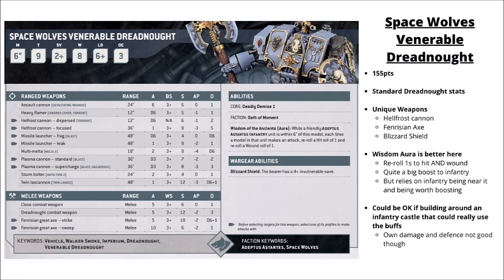The Space Wolves Venerable Dreadnought is 155 points — a bit more normal in the Dreadnought stats, only having a 6-inch movement and no Feel No Pain. Two main things sell this guy: access to the Hellfrost Cannon, Blizzard Shield, and the Fenrisian Greataxe. The Greataxe is kind of fun with a sweep and strike type mode, and the Blizzard Shield gives a 4+ invulnerable save, quite good against lascannons or high AP things. His Wisdom of the Ancient special rule allows nearby infantry to re-roll hit rolls and wound rolls of one — rather than just hit rolls as the standard Dreadnought gets. The main thing to sell him is that infantry-boosting special rule, as his raw damage and defence for 155 points isn't particularly great. He tends to get fairly rarely played.